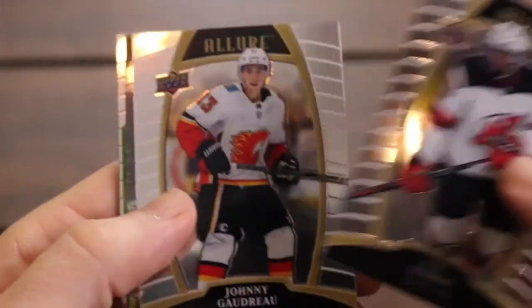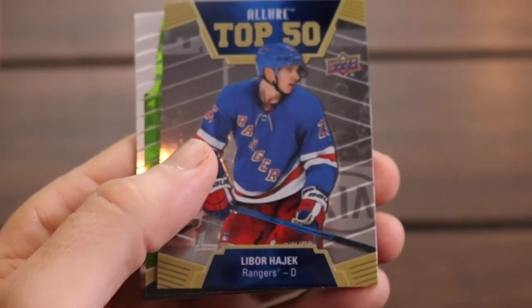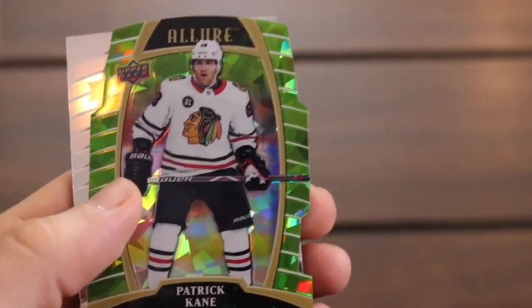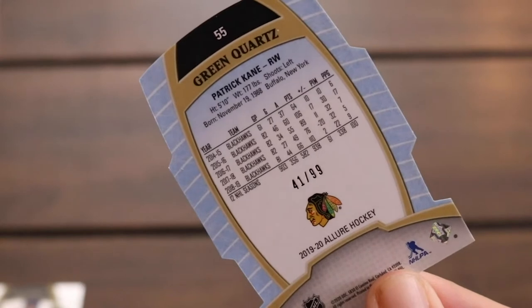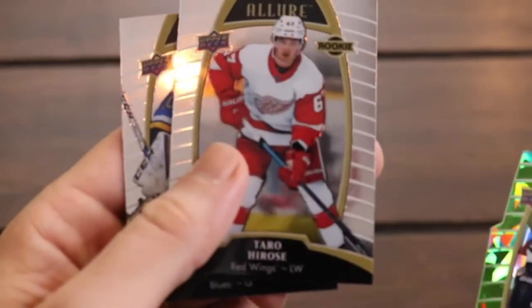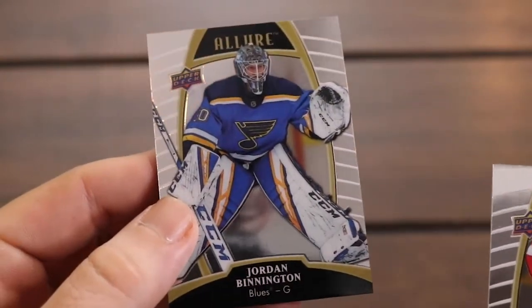So there's P.K. Subban. Johnny Gaudreau. Here comes a Top 50 of Libor Hajek. Very nice — Patrick Kane. The greens are numbered, I believe, and yes that is correct — numbered 41 out of 99, the green quartz of Patrick Kane with the Blackhawks. And then we have a nice rookie of Taro Hirose, and then Jordan Binnington with the Blues. Very nice green quartz insert there, numbered out of 99.